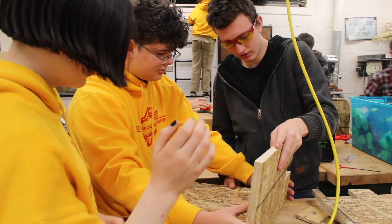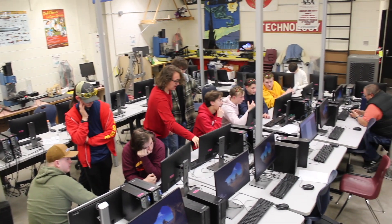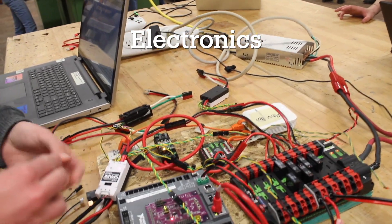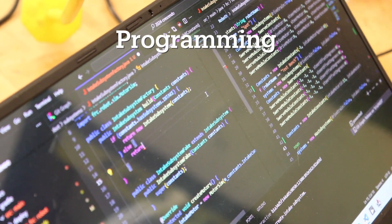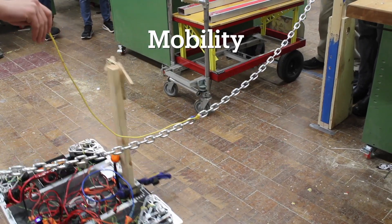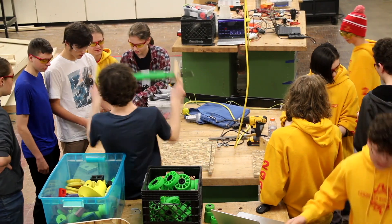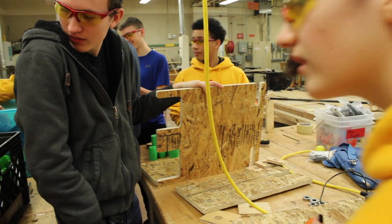I mainly show the manipulator sub-team in these videos, but so many other sub-teams work together to make our robots work. Electronics wires everything and is in charge of the testing setups. Programming gives the robot life — or at least that's what I'm told, I don't really know how it works. Mobility allows our robot to move and climb. SI puts all the robot puzzle pieces together, and there's one secret sub-team which we'll only talk about in week 4. That about wraps up the second week of our build season — subscribe to see more and find out what that secret sub-team will be!